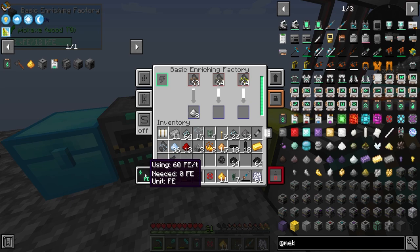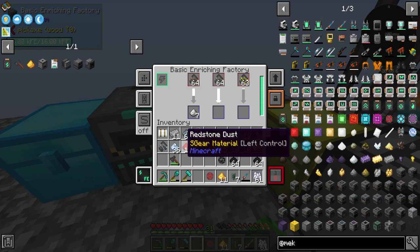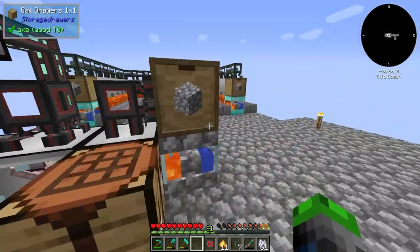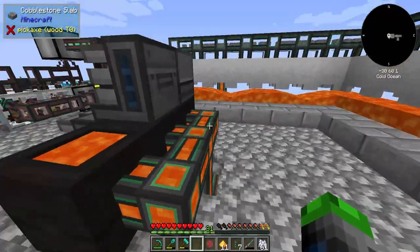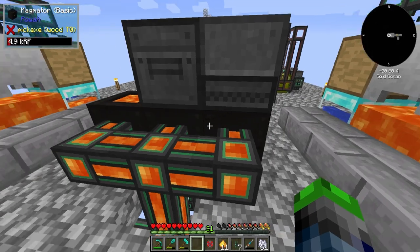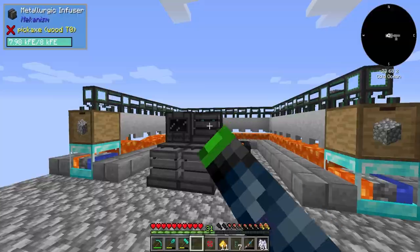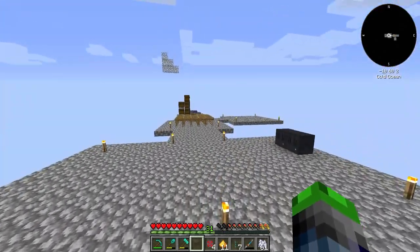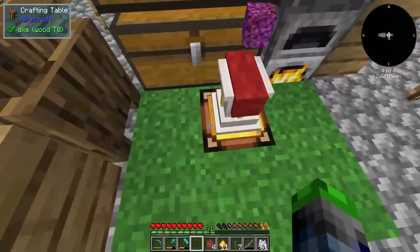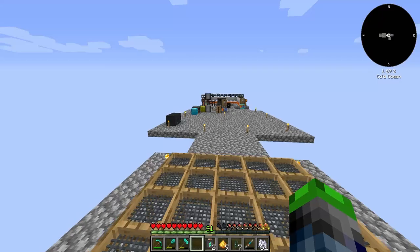We're going to see what the difference is — we're using 60 FE per tick here. If we put this energy upgrade on by just shift right-clicking, we're now using 44 FE per tick. That's very, very good. I don't think we need like four of those for now — we should be perfectly good. We're still using up quite a bit of power though, so we definitely need more of these. We can make a total of two more.